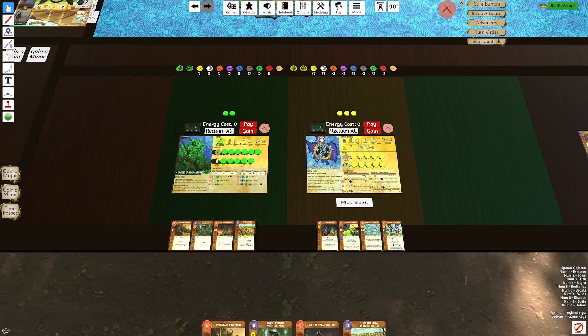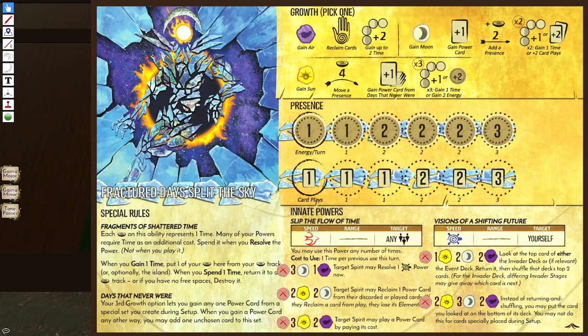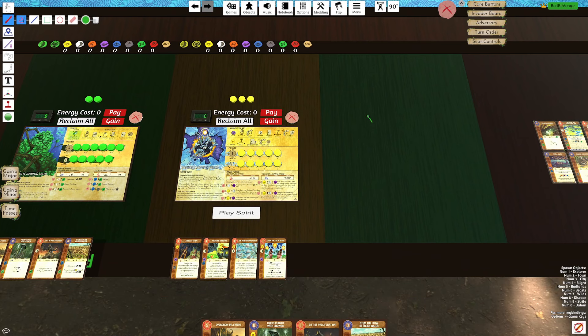Welcome back to another Spirit Island video. In this video we're going to continue our series on Spectacular Synergies, this time focusing on another very broken combo: Spread of Rampant Green comboed with Fractured Days, comboed with any other spirit in the game.